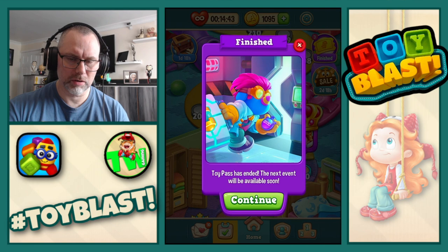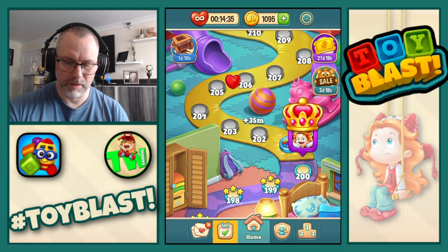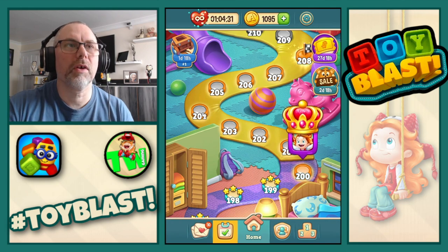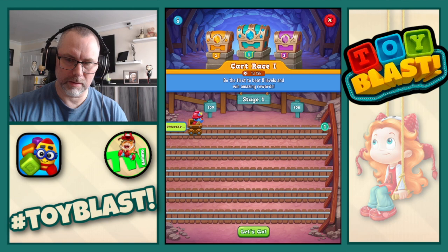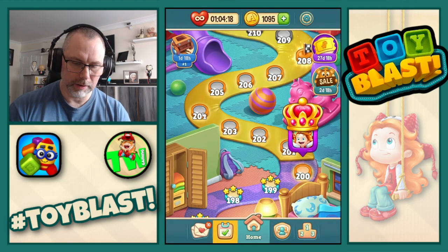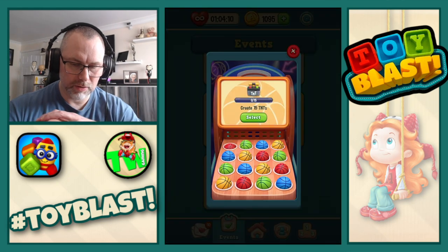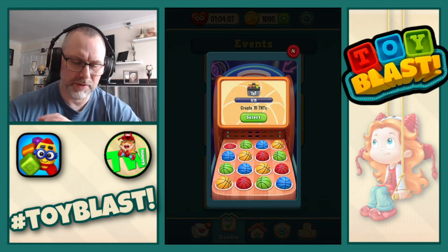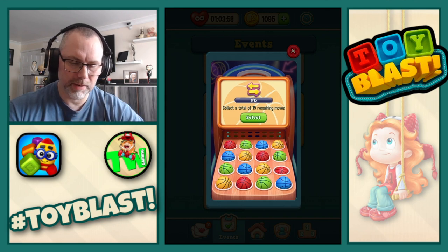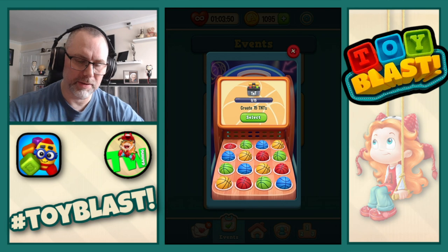Toy pass is finished, so we get 35 minutes of unlimited lives and a paintbrush. A kart race is going to pop up which we will start, because we will do the first level of that. Off and running. Team race which we don't do. Cube party which will get underway. We also need to start hoop shot. So the red ones are the first ones. We can either create 15 TNTs, win a total of two levels at the first try, collect a total of 15 remaining moves, or make two TNT combos. I'm actually going to go with create 15 TNTs, so we'll take that on.